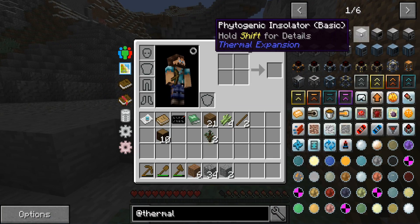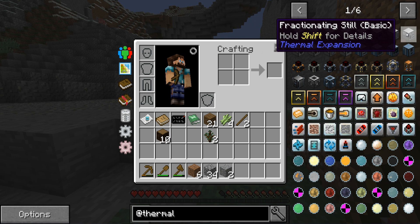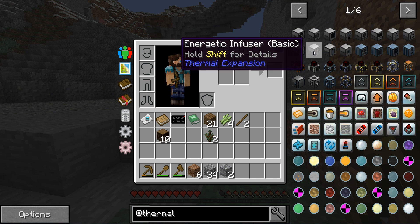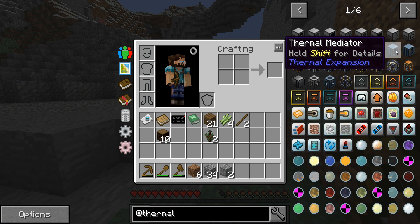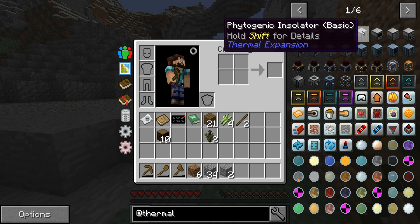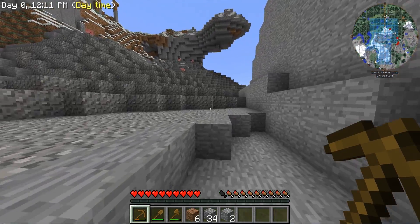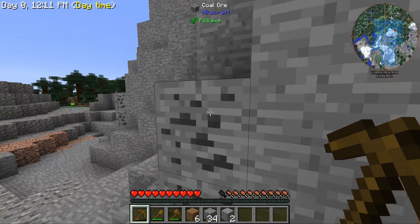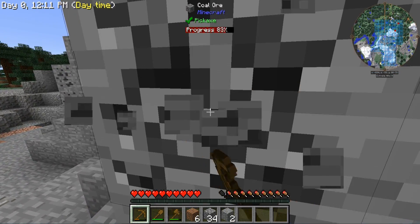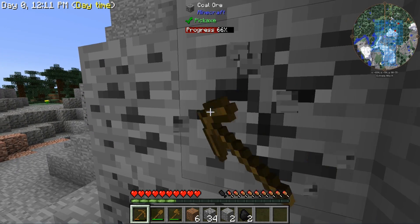Thermal Foundation is also in — the only one that's not is Thermal Dynamics, and I believe that's being worked on. They've definitely changed some things: Compactor, Fractionating still, Aquacy Accumulator, Thermal Mediator, Arboreal Extractor — there's a few different things. I know they're also rewriting for 2.0 to add even more changes, and honestly that's what it all comes down to. I'm willing to wait for a mod, and Lemming is an awesome mod author, to make the changes necessary to keep mods fresh, new, and exciting.